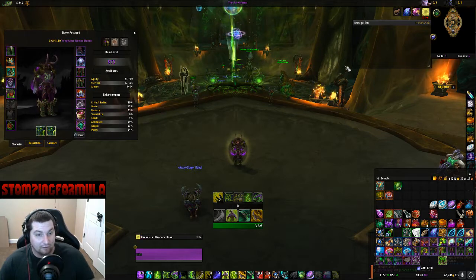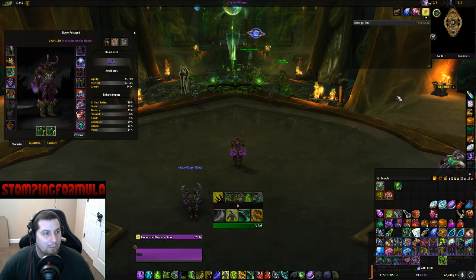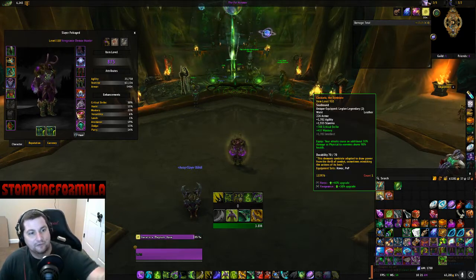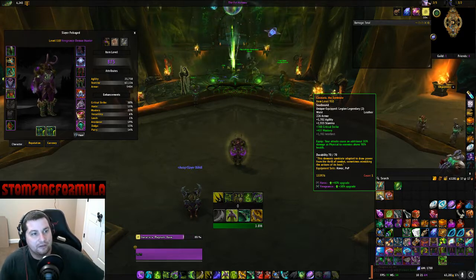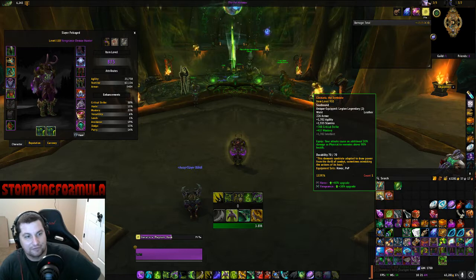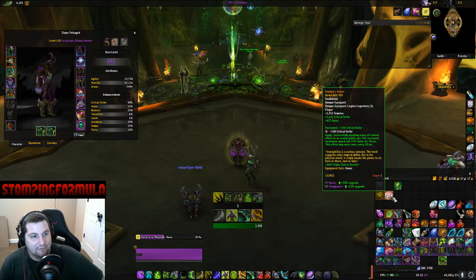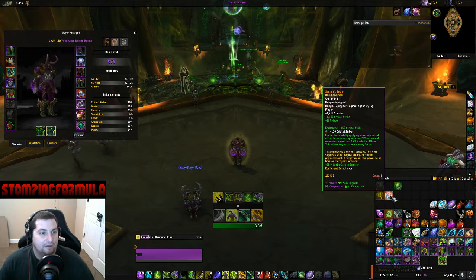Close that and I'll show you what it looks like when you have an upgrade. I have two legendaries in my bag that are 910 so they'll obviously be an upgrade. When you scroll over an item, you get a little thing at the bottom. It says Havoc is a 40% upgrade and Vengeance is a 30% upgrade based on my stat weights. The same for the other one — it's a 38% upgrade or 15% upgrade for Vengeance.